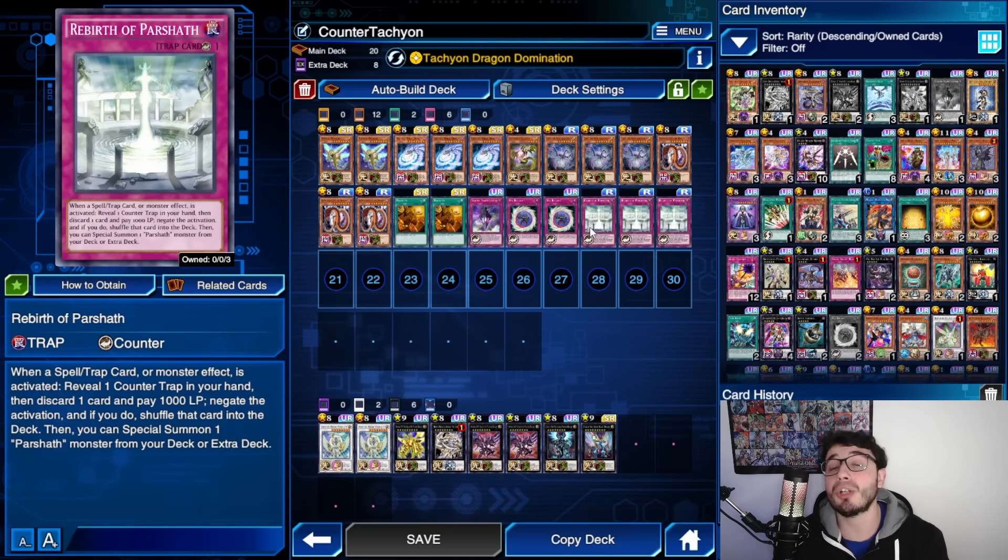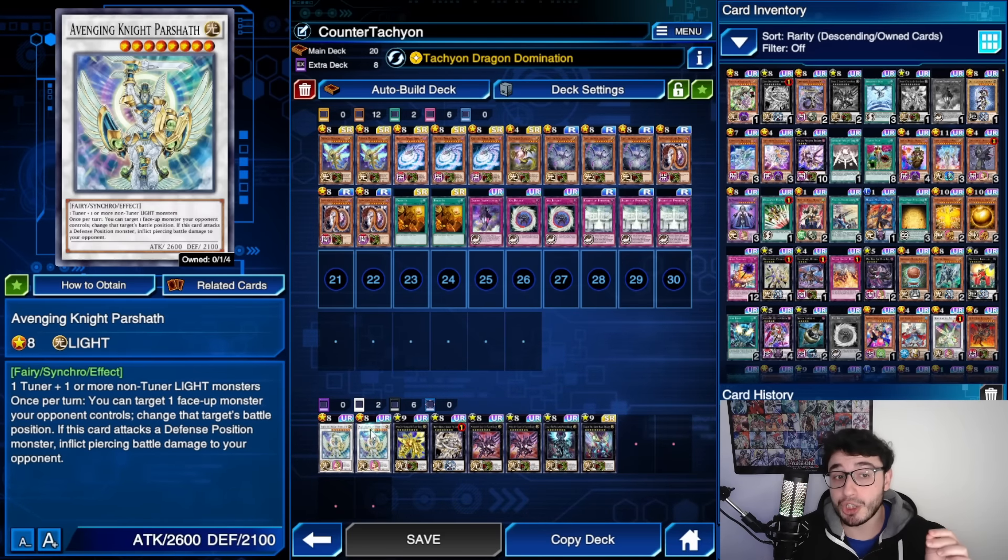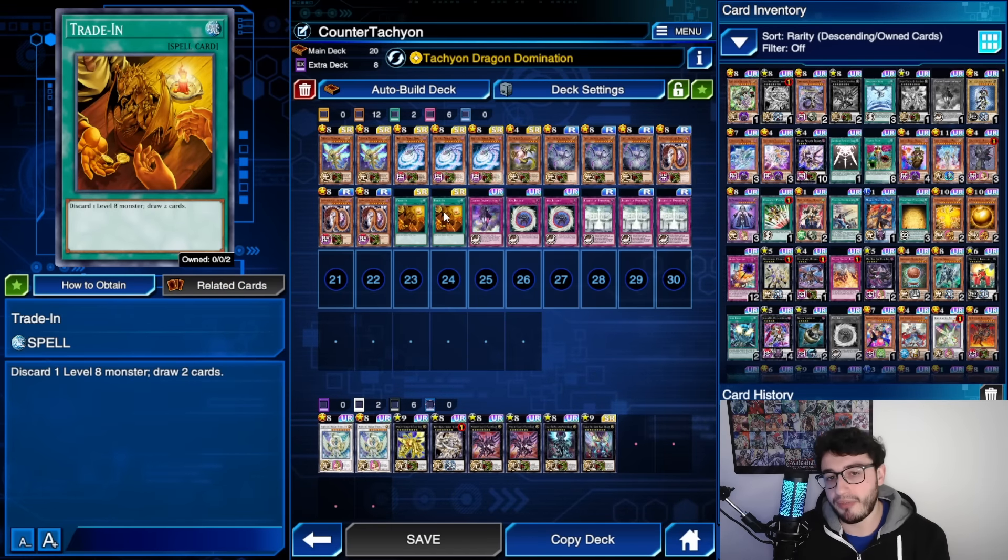Parshad, on the other hand, can negate anything — even a Darkhold — and gives you a monster. You'll see in some replays where the monster summoned by Rebirth of Parshad actually gave me the chance to survive and then win the following turn. Don't underestimate the additional summon of a big body on the field. Then we have double Trade In — perfect, of course, because we play all level 8s.